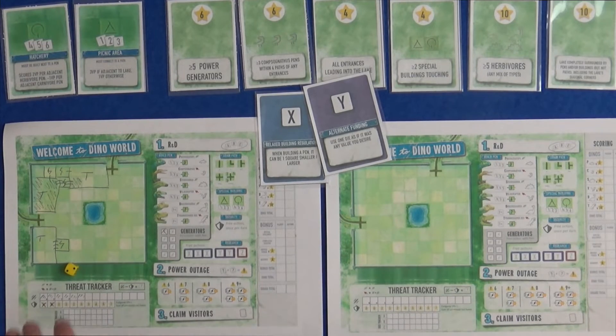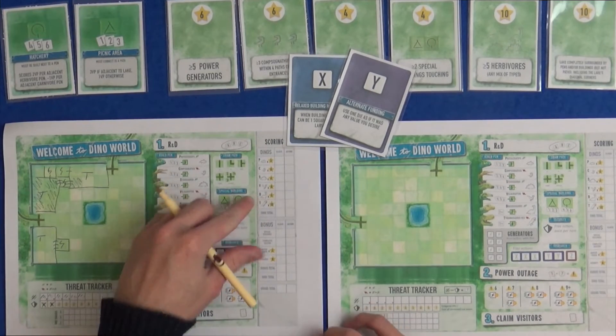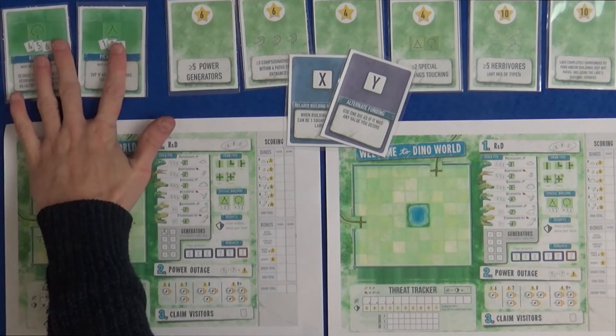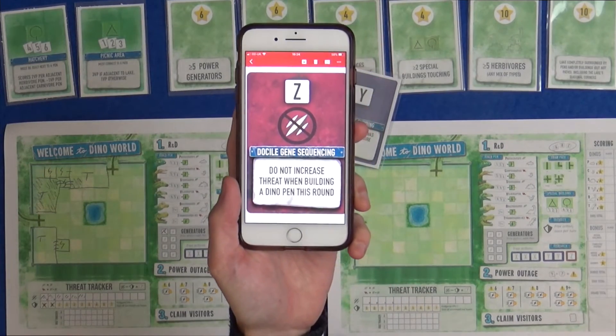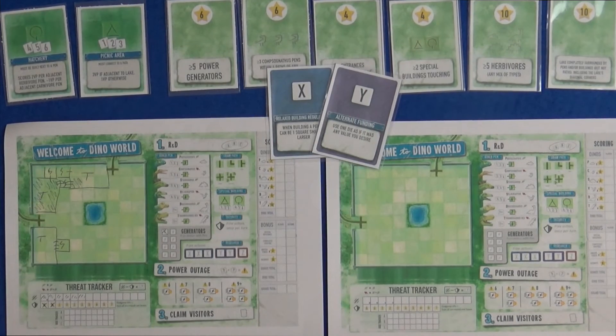But this is the kind of risk that you're taking. You can go safe and go for the herbivores that are only going to increase your threat one at a time, but they're worth far fewer points than the carnivores who are potentially going to completely wreck things. You've still got the special buildings, you've still got the visitor cards that everyone's racing for, and you've now got some more interesting powers to manipulate the dice with. Also the Z power - the special Z power here is some docile gene sequencing: do not increase the threat when building a dino pen this round. So you can have a bit of a break, especially if you really want to go crazy building carnivores. There are a lot of different powers going on, a lot more risk, a lot more pushing your luck, but a lot more interesting decisions to make.